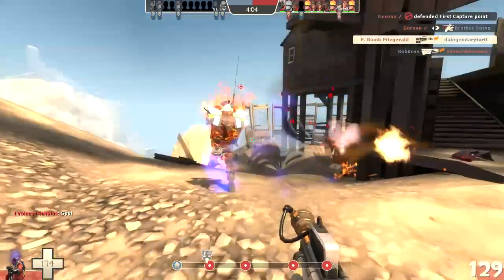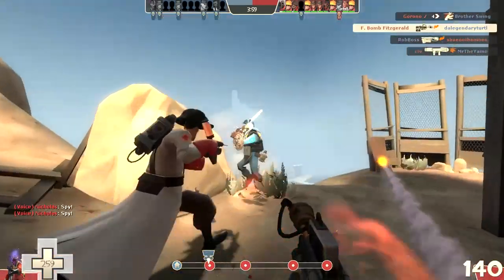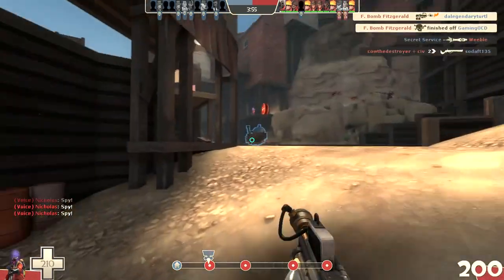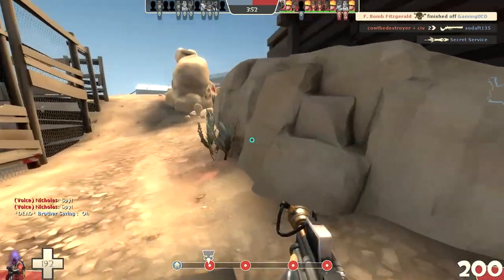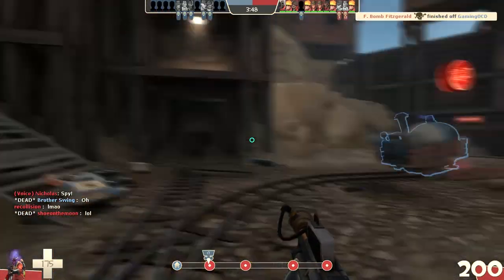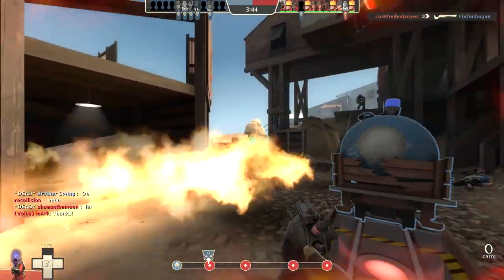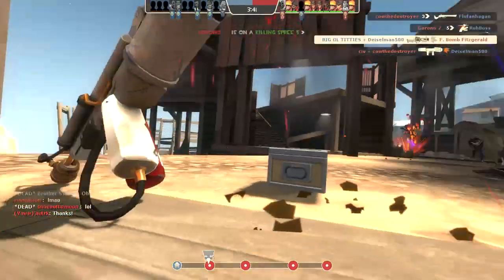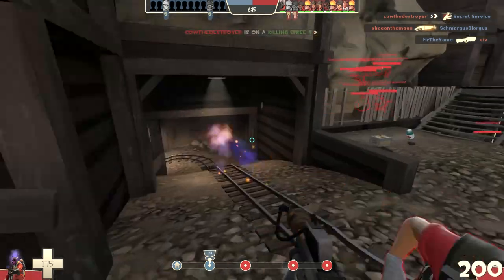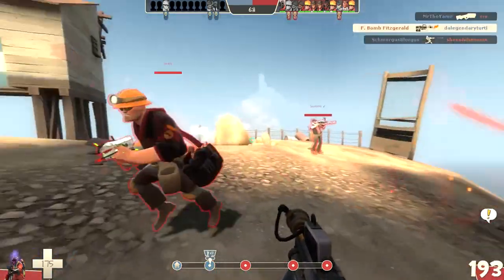That only took about eight air blasts too many, but at least I got someone off the cliff. Let's see if I can find that Medic again. We're pushing through this choke, so that should make landing a flare easier. Something bumped me — yep, that's a Spy. Looks like I got him just in the nick of time.